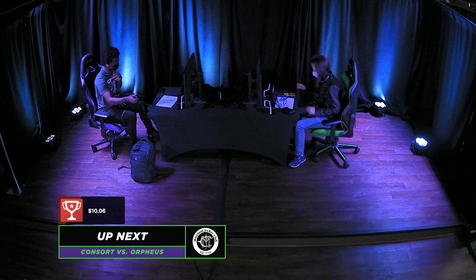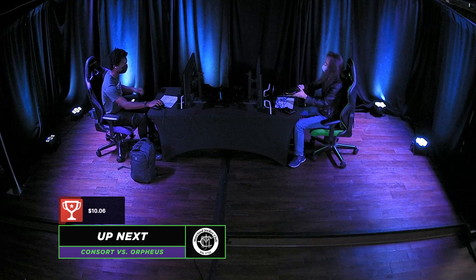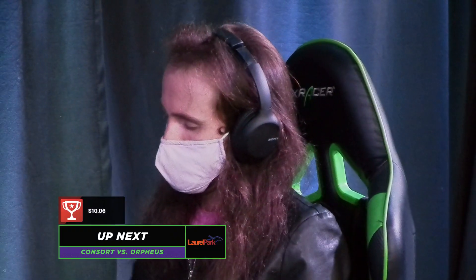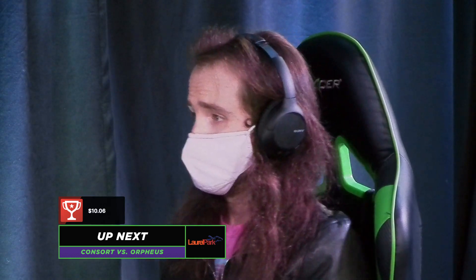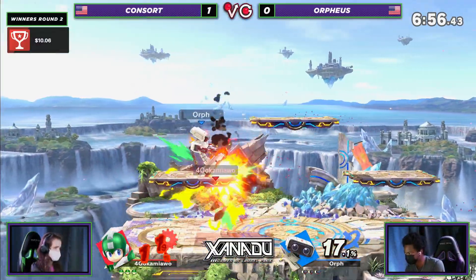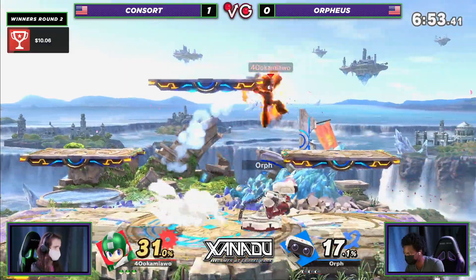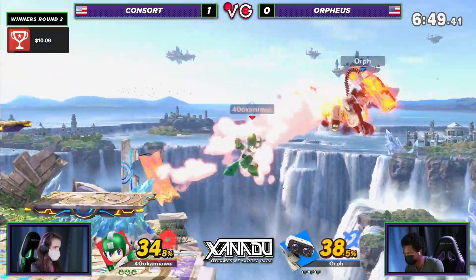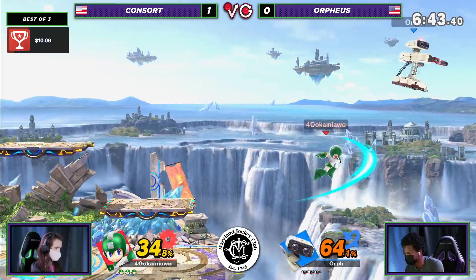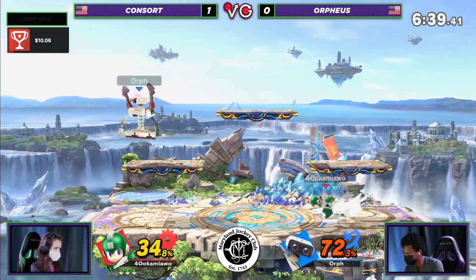A lot of the similar stages can work out for either of these characters — they both benefit from generally larger stages to move around projectiles. Platforms can either help or negate both these characters. Looks like that's Star Fox music. Battlefield makes sense — if you're Rob you like how the platforms help mix up recovery and punish recoveries. If you're Megaman you can kind of do the same thing; platforms benefit your projectiles as well, helping cover more options.